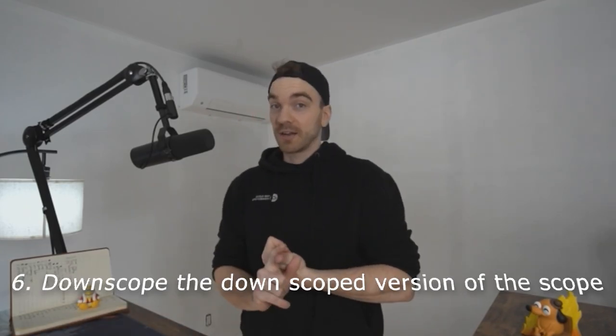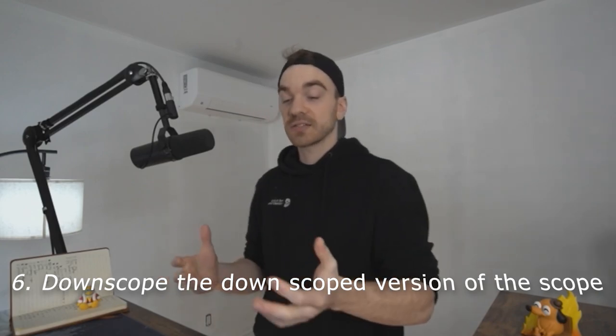Now for the things I actually learned during this jam. The first one is: do not scope too big — again. I downscoped, I did my best to make something small, but I realize I need to downscope the downscoped version of my scope. It's like putting on bedsheets — you think you've found the right side, you try to put it on and it's not that one. So just like I flip the bedsheet to find the right side, I should downscope and then downscope again after that.